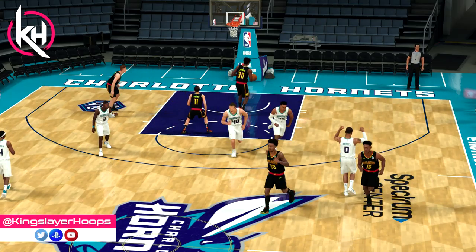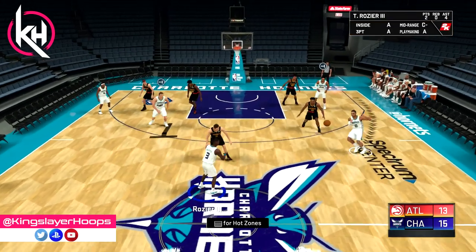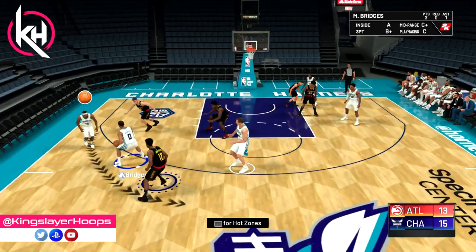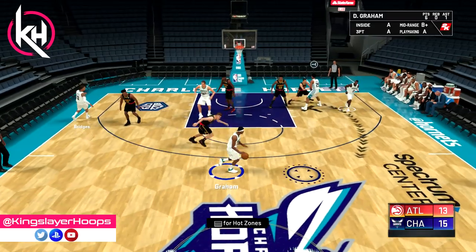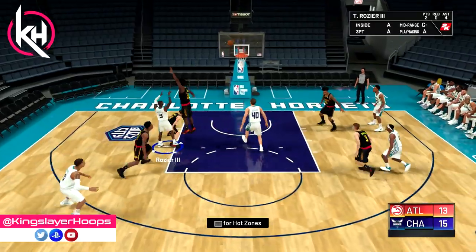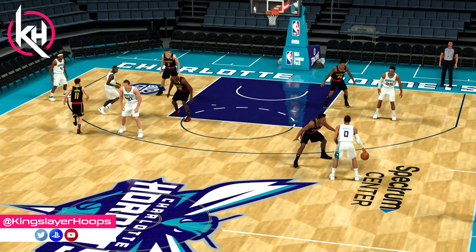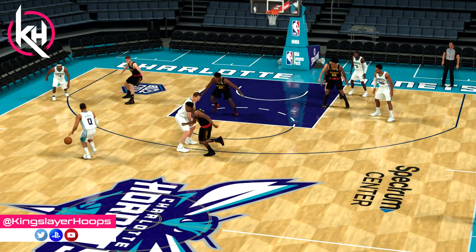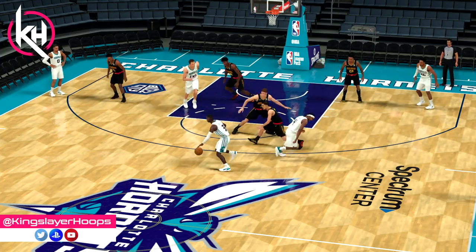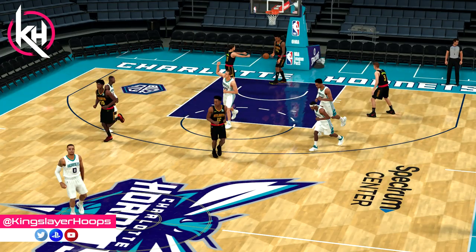If he's not open, this is when you go into the weave. He's not open, the screen didn't work, so we get it to him. Terry Rozier cuts down, we receive a screen that flows right into a handoff, which flows right into a second handoff, and then flows right into a pick and roll. Hopefully you can get a cleaner look in the game. You go over the screen, hand the ball off by tapping circle, another handoff, and then go over that final pick and roll for the easy one.